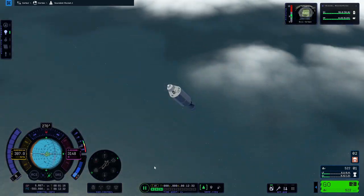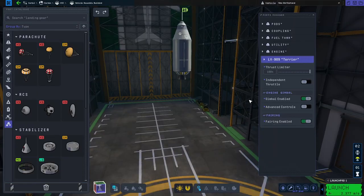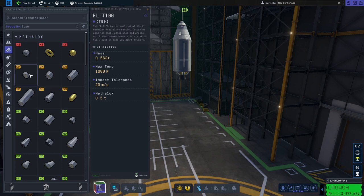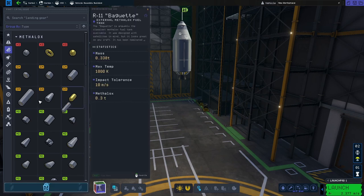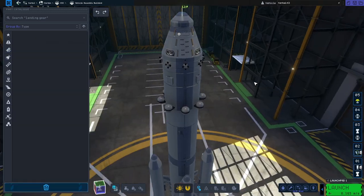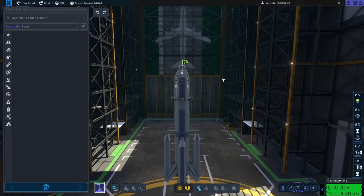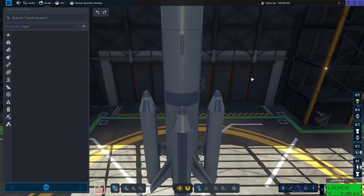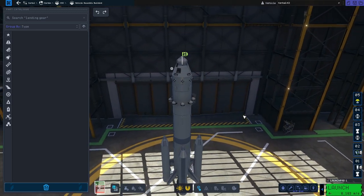You can add different rocket stages with something called decouplers, which we'll talk about in a minute. Designing our first ship is done in the Vehicle Assembly Building, or VAB for short. Really quickly, I just want to go over a couple of controls: you can right-click to rotate the camera, and zoom in and out with the scroll wheel.